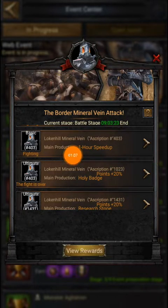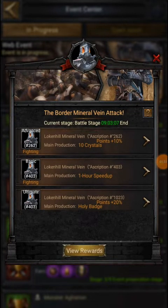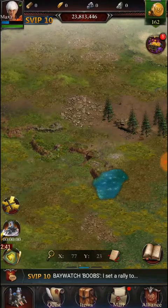1023 has been captured — the fight is over because we destroyed their vein. This one is 1431 and still fighting. When the fight is over you cannot join. Both three are fighting so we can join. If you port into this Basic one and that vein belongs to us, no need to recall — your troops will suddenly come back and you will be ported into this vein event.